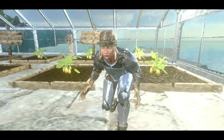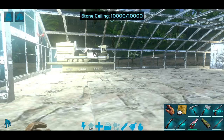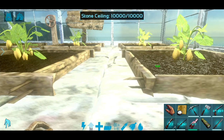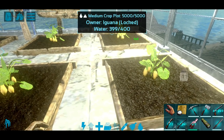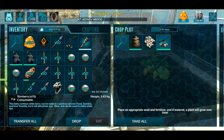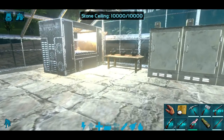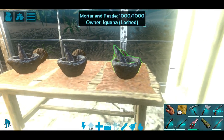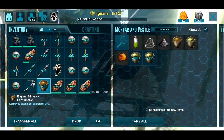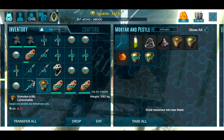Hey everyone, welcome back to Iguana Gaming, I'm the Iguana, and today we are playing some more ARK Survival Evolved Mobile Edition. We are back on the foot soldier series, and as you can see I'm with my little plant friends - these four plants here are my stim berries and they are cranking away producing all the berries, which is amazing. I've been using them to make stimulants.